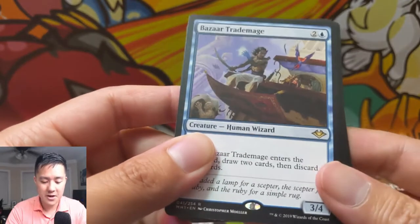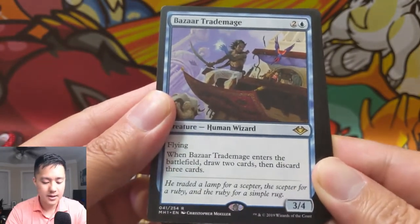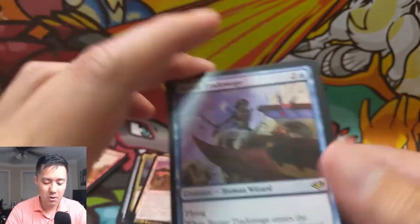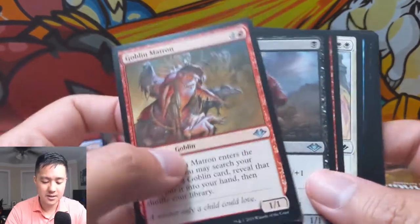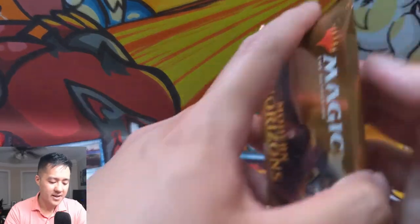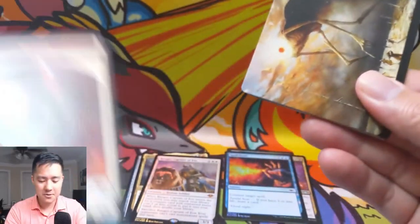Sword of Sinew and Steel — another foil mythic! Out of three boxes we've pulled two foil mythics — that's insane. Bizarre Trade Mage is a cool card. Part of me wonders if it'd be good — the three-mana cost, but a 3/4 flyer is pretty bulky. I feel like it could be useful for any kind of reanimate strategy but it just doesn't fit well when you want things in your discard pile and don't need creatures on the battlefield.